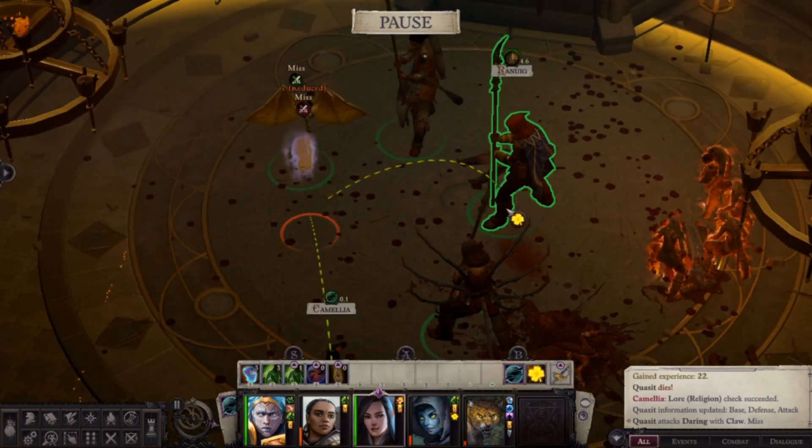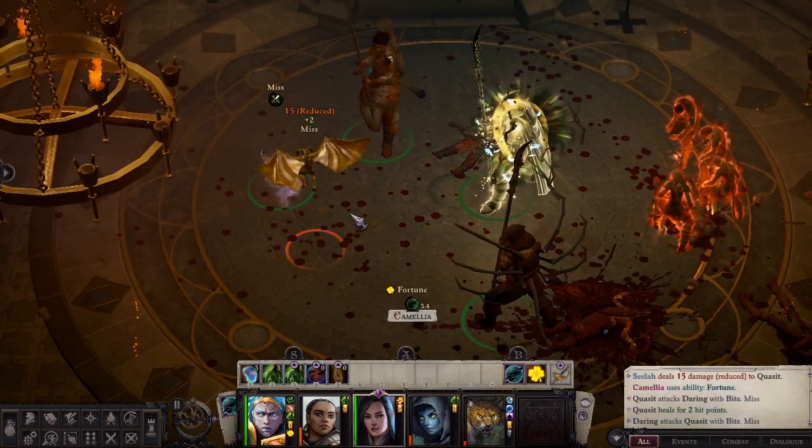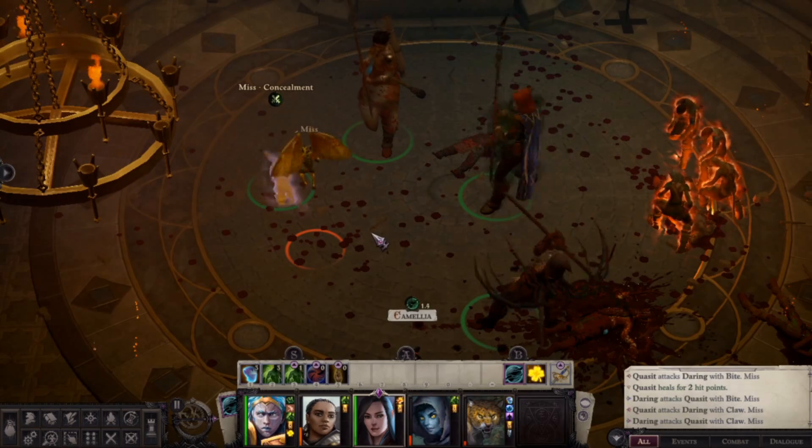Now it's pretty much just clean up. We still have Fortune now that our True Strikes on our main character are gone. And there you go — Hostila and the Quasits down. That's a pretty clean fight with the builds we have.